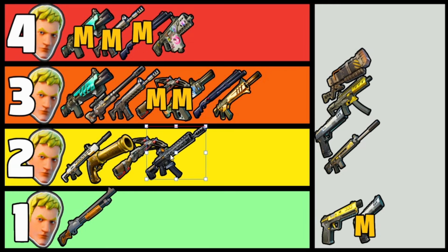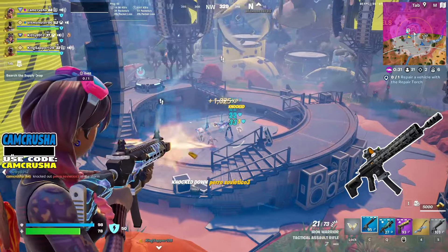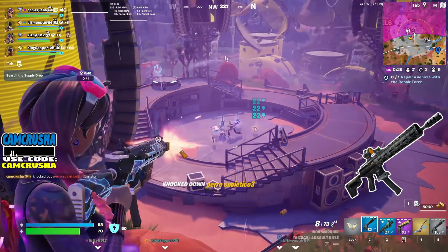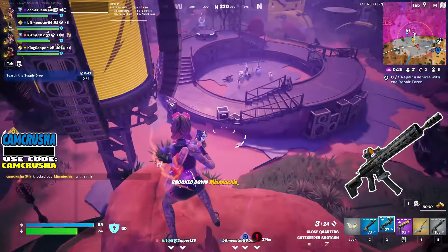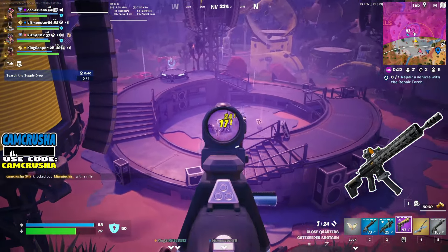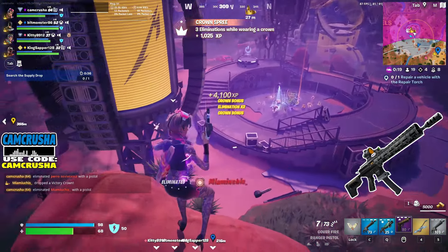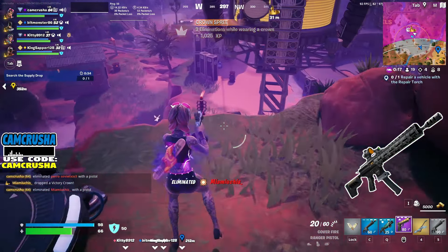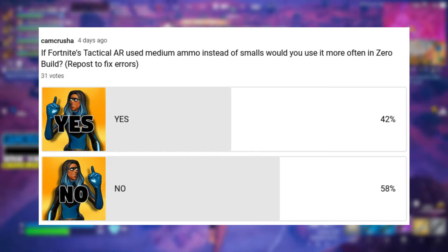The Tactical AR is two Jonesys. It got a damage bump this season, but it's still not quite there. And of course it uses small ammo, so you can't really run it as your assault rifle if you're also running an SMG or pistol, which sucks — because a purple or gold with the red eye recoil mod, maybe drum for the 40 mag size, is pretty nasty. I would use it if it ran medium ammo. The community poll results were pretty close though.